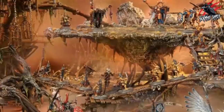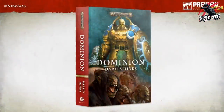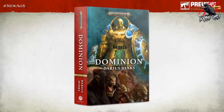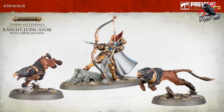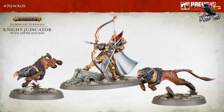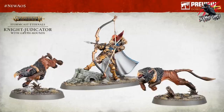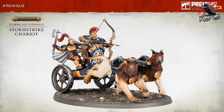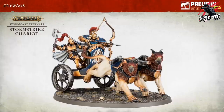They also gave us some other things being released on top of this set. There's a book called Dominion giving background and history. For new Stormcast releases: the Knight Judicator with two new Griff-hounds stands out - I really like the long-distance sniper role and the Griff-hounds are in a great leaping pose. Then there's the Storm Strike Chariot pulled by two Griff-Chargers - you can even swap an axe for a spear - this is so cool, and we could even use this in Warcry after they released chariot rules on the Warhammer Community site.